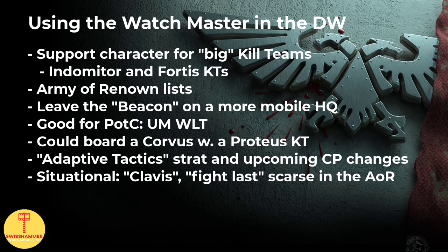Having said all that, how can we best use him in the Death Watch? Similar to the previously mentioned Biker Captain, I would recommend keeping him primarily as a buffing character for one or several big kill teams, such as a full blob of Indomitor or Fortis kill team with assault Hellblasters. In the Army of Renown in particular, getting both Chapter Master rerolls and wide access to wound rerolls, and not to mention Specialism Extremis, can be pretty devastating. I would still leave the Beacon and Chalice relic to the more mobile Biker Chaplain. The Watchmaster is a firstborn, so technically he could board a Corvus Blackstar, though I think I would just leave him with the big primary kill team blobs.